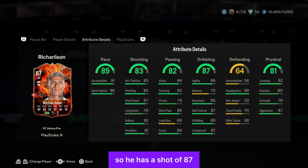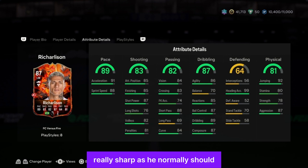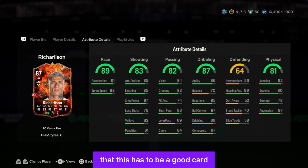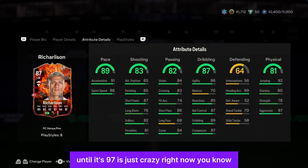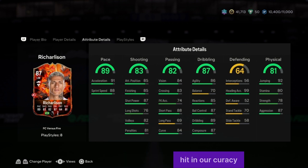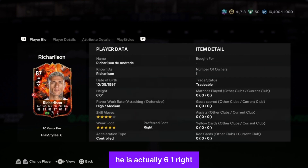His shooting is not great — short power is 87 but long shot is 76, finishing is 85, not bad. His dribbling overall is 87, ball control 87, agility 86 — he's not looking super sharp as he normally should. But it's still a good card because it's an 87-rated. He has a 99 heading accuracy, which is crazy — we all know Richarlison is really good with his head and jumping. He's about 6 foot 1.